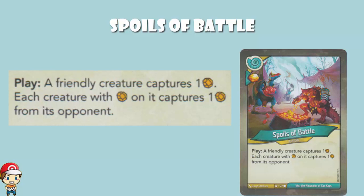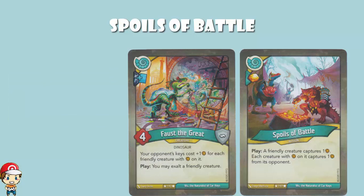So you've got to be careful. But remember what I've been saying throughout this video: the Saurian Republic have always been made to capture and exalt. They are creatures that have amber on, and it doesn't matter whether you exalted or whether you captured. Spoils of Battle says each creature with amber on captures one from its opponent — yours and your opponent's — and it doesn't matter how the amber got on there. That's just more reason to exalt. Not to mention, it's one more creature with amber on to take advantage of Faust the Great. This one also seems pretty good — might just be because I adore the Saurian Republic, but these cards are kind of fun.